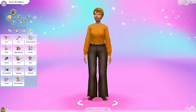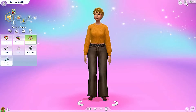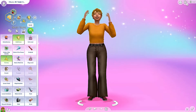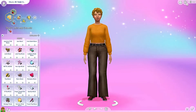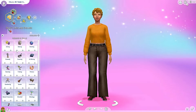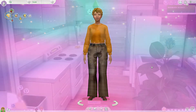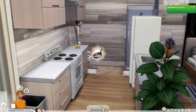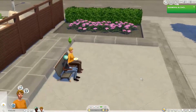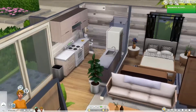I gave her the Masterchef aspiration for now, as you have to unlock the grilled cheese aspiration. I will unlock it before I put her onto the gallery, if you want to download her. I even gave her some likes and dislikes. One of her traits is foodie, the other ones are clumsy and ambitious, just because they are yellow. I'm calling her Brie Gouda — Brie because it's a French cheese, and Gouda because that is a Dutch cheese.